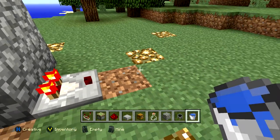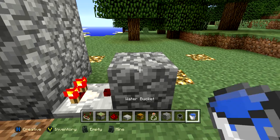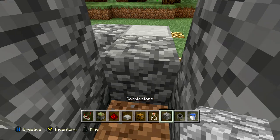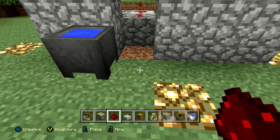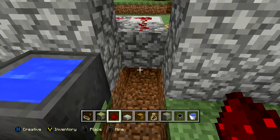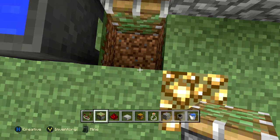Now that we've placed our comparator, place one block of any material that will take a redstone current — cobblestone works fine. To the right of that, place a half slab on the upper half, and then right below that just a normal block. On top of all three of those, place redstone dust. Then dig out through these three blocks here, and right below we want to place a sticky piston facing outward — it should extend.